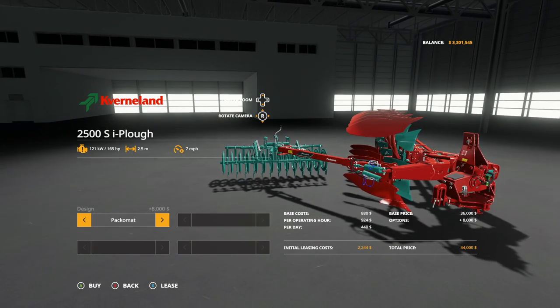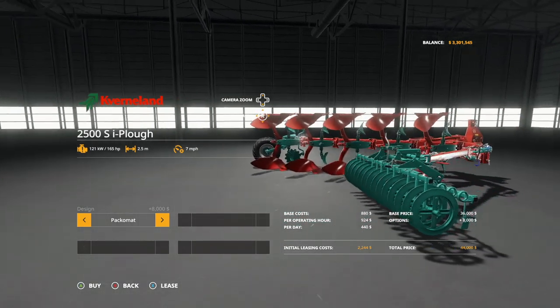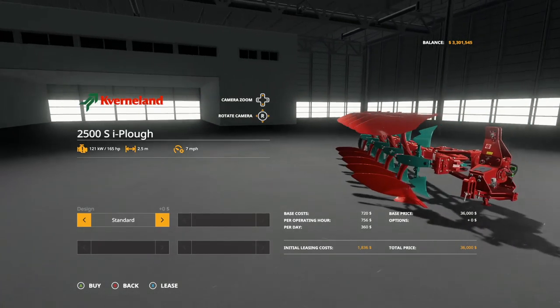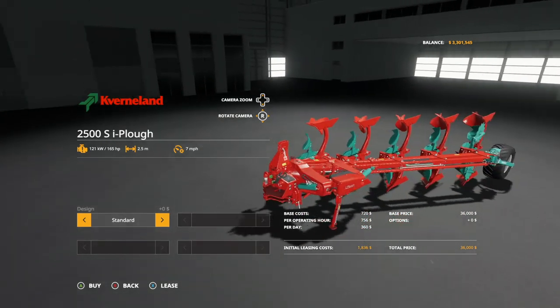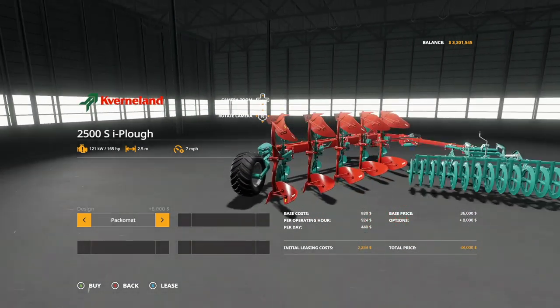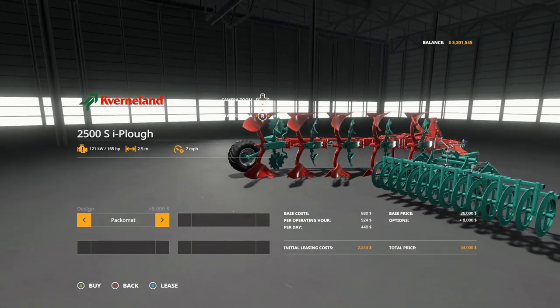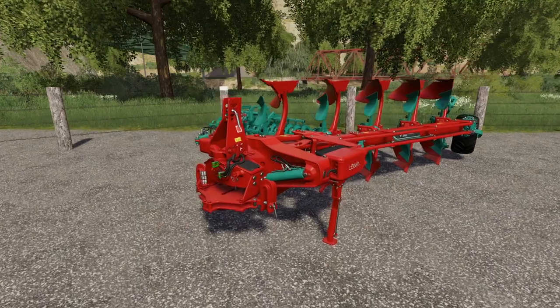This is going to cost you $44,000 altogether, or about $36,000 just for the plow. Keep in mind this requires a lot of power for these small working widths, so if you're going to use this I highly recommend getting the Pack-o-Mat.